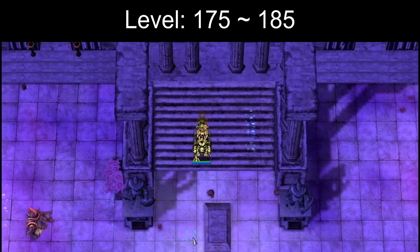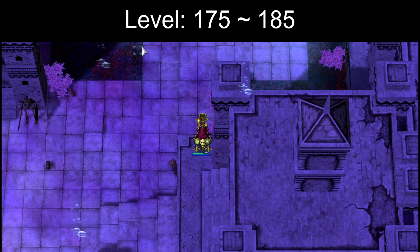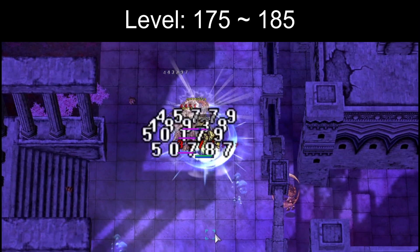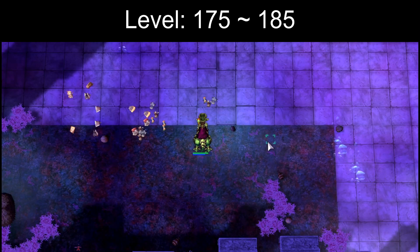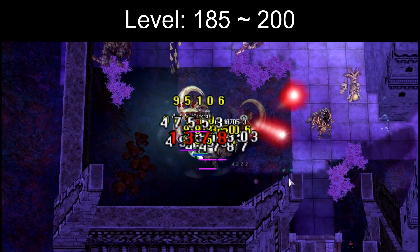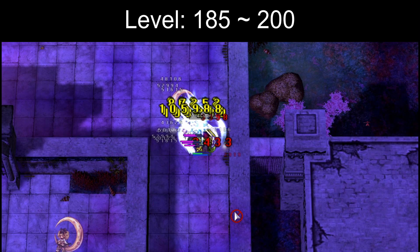Level 175 to 185. Now you can access the final Gramps quest. This Gramps range is much more difficult than lower ones, and you will almost certainly need a party. As usual, you can do Eden board quests and instances for experience. These levels are a bit more limited on places to level up and it starts getting a bit grindier to progress. Though at level 180, you can enter the Einbeck 3 and Odin's Past 4 dungeons. Level 185 to 200. Continue doing Gramps quests whenever you get the time to, as well as Illusion of Lawanda dailies. And do instances for experience. At level 190, you can enter the Atlas Lakes 4 dungeon.